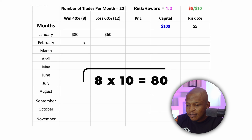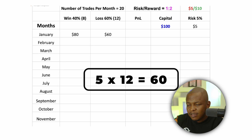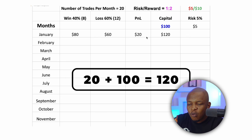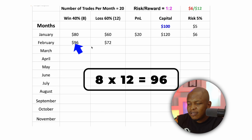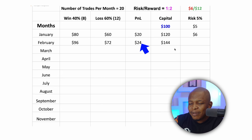Let's say I'm a new trader — not a perfect top-grade trader. I only win 40% of my trades and lose 60%. So for 20 trades, I'm winning 8 and losing 12. For January, my win is $80 (8 times $10) and my losses are $60 (12 times $5). My profit and loss is $20, which means that even though I made more losses than wins, I still made $20 in January.